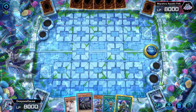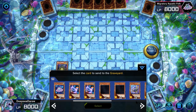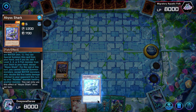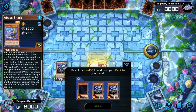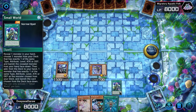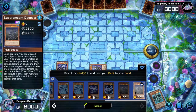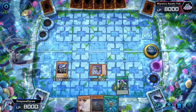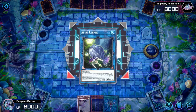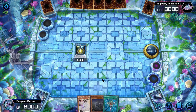Looking at the combo, the first thing we want to do is normal summon Leaf Fish. The opponent has a 99% chance of using Imperm or Ash Blossom on it. If Leaf Fish is not negated, you can send Coelacanth to the graveyard. We can activate Monster Reborn if we have it to special summon Coelacanth from the graveyard, or we can special summon Abyss Shark to add a fish to hand. If we don't have Coelacanth in hand, we can use Small World to add it, using Shathana and Ice Shade Tremora as bridges. With two water monsters on the field, we link summon into Abyss Keeper.